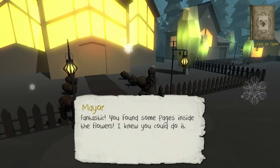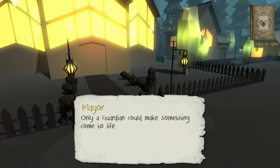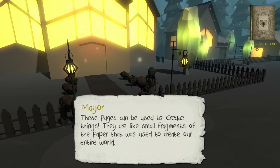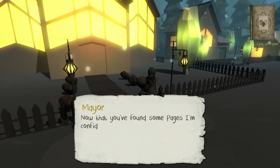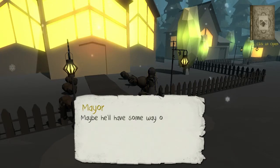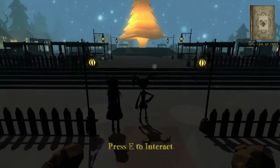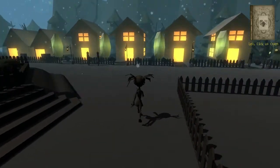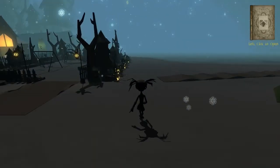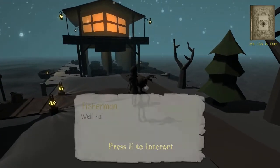Fantastic, you found some pages inside the flowers — I knew you could do it. The fact that you can make these flowers open proves you really are who you say you are. Only a guardian can make something come to life like that. These pages can be used to create things — they're like small fragments of the paper used to create our entire world. Now go speak to the fishermen down by the boathouse; maybe they'll have some way of getting you across the lake. Does it normally snow here? Is this an effect of the world being torn apart? I'd love to know. I haven't seen any men in the village — I wonder if they've been torn apart on the other side.